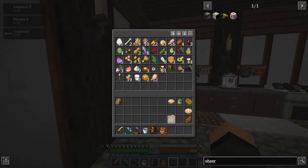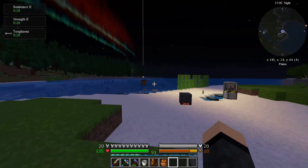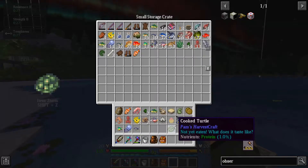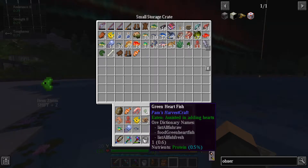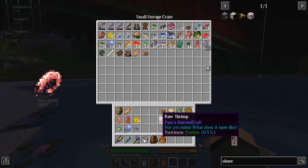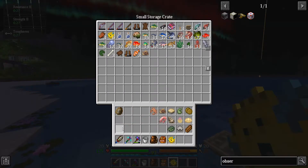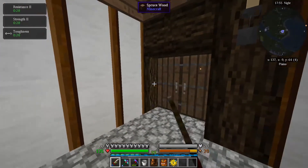Gonna drop off my food over here. I've got like 12 raw turkeys and I've got a bunch of stuff made that I haven't eaten yet — 135 hearts. I'm kind of happy with where I'm at. Over here I've got my small storage crate with the fishing net, and I've also gotten myself a water trap from Pam's. This is netting me quite a bit of new types of food — oysters, clams, char, tilapia, green heartfish, raw snail, raw shrimp, pufferfish, and crabs.